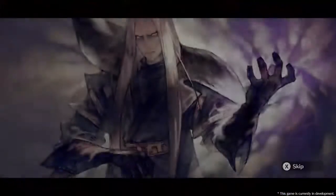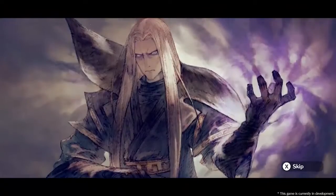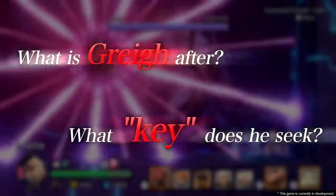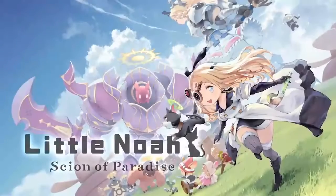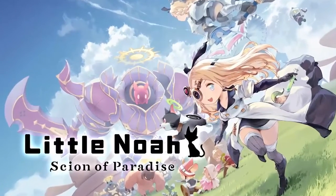And who is Gray? And what are his intentions with you? Where does the key to this mystery lie? Little Noah, Scion of Paradise.